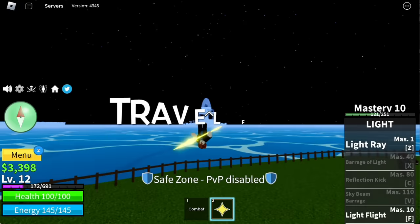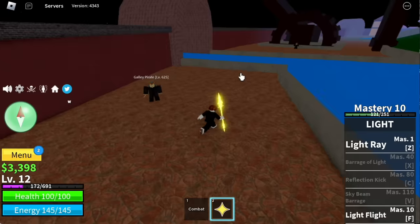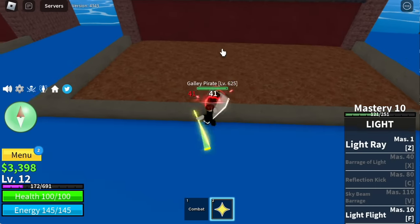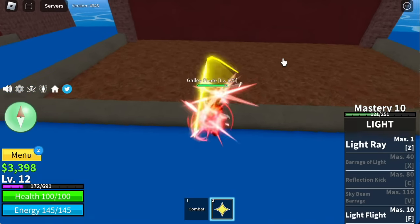Our goal here is Mastery 10 because we want to unlock our Light Flight, to travel faster. At Mastery 10, next island is the Fountain City. Our strategy here: Wall Strat the Galley Pirates. Again, use left clicks only. That is enough because if you use your Light Ray, it might push your enemy back and it will use its long range attack.